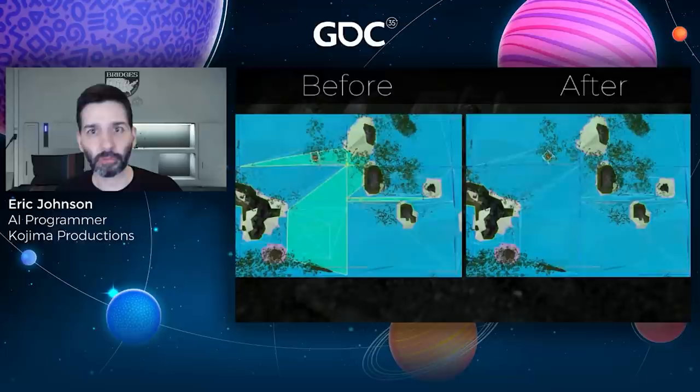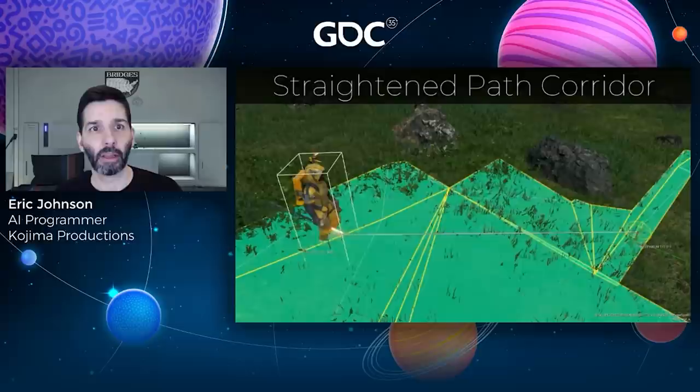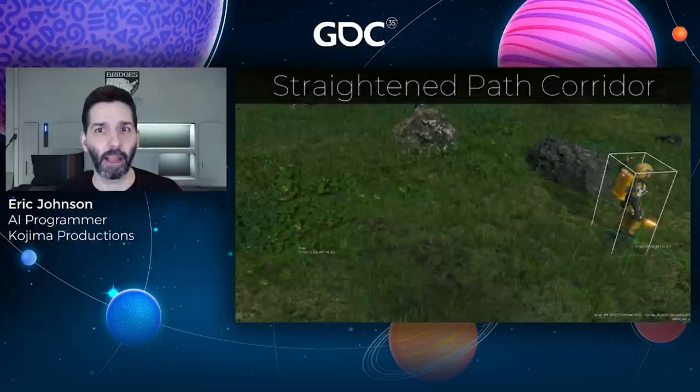Here's the final result. Path quality had been greatly improved, and NPCs were now navigating directly to their destination. At this point, things were looking good — NPCs could handle different types of terrain, repath on their own, and navigation looked natural, until they started to run.